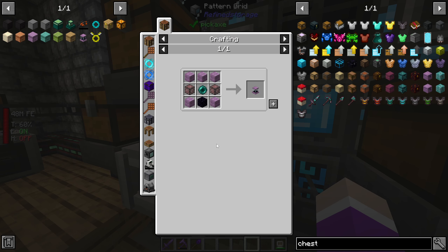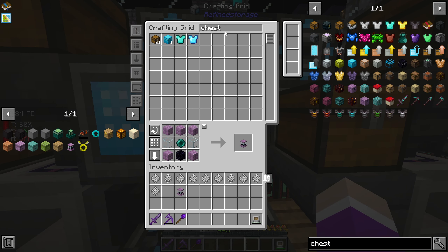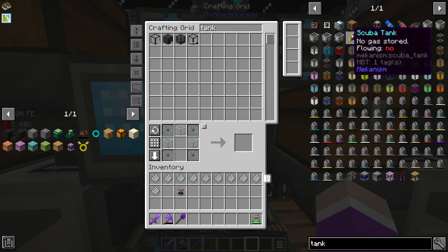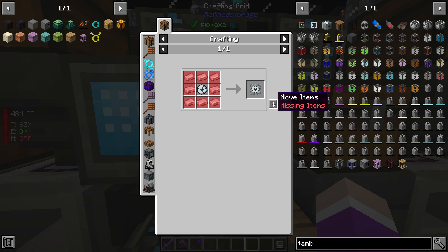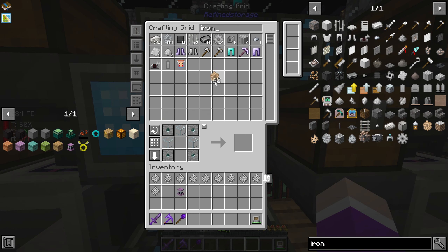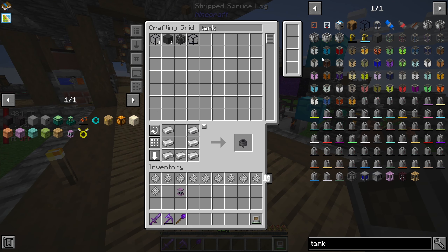The last thing I need to craft now is the actual ender beacon, crafted like this. Now I can grab myself a dimensional tank - I'm missing a solid thing, so I'm out of iron. I'll make one of these solid ones, then make ourselves a cauldron, and then make the dimensional tank. Honey is on frequency 2, so let's go over to the hive we're going to put this in, which is going to be the top one.